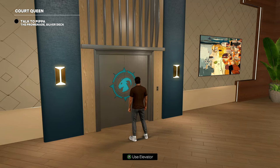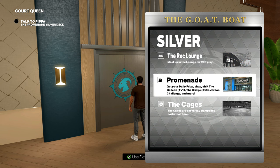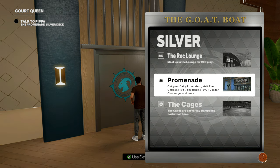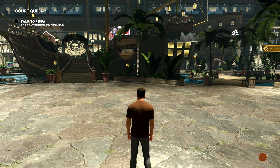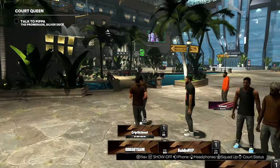So first thing is first, go to the elevator, go to the silver deck, go to the promenade. That is where you can buy any accessories, shoes, clothing, type of things for your MyPlayer. So we're going to go to the promenade. We're going to go ahead and load in, get down there. Once we're down here, there is plenty of stores around you for shoes.